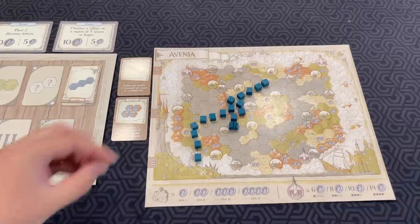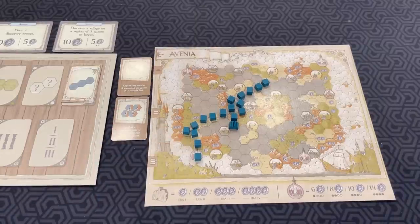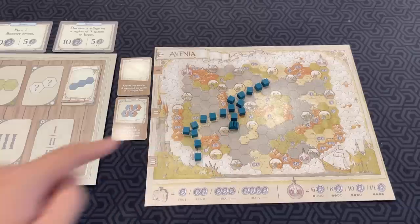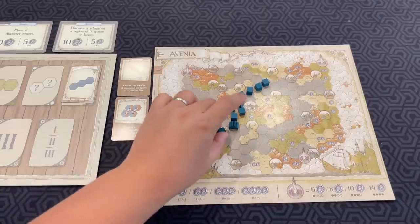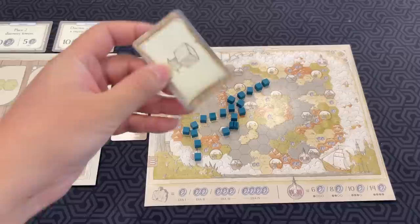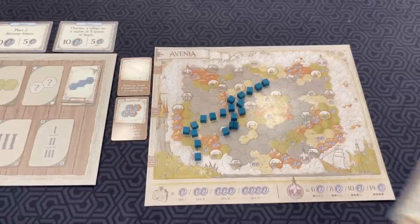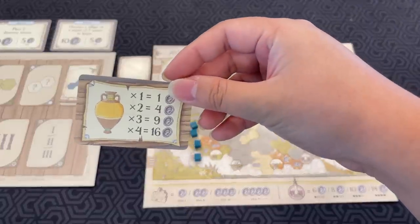Coin spaces are very simple — as soon as you place a cube on one, you just get the coin from the space. Ruined spaces are these sunken ships. If I explore one of those spaces, I get to draw a treasure card. This one means I get to put down a cube for free. There are different ones — some give you coins right away, some are pots where you can collect, and the more pots you collect, the more coins at the end.